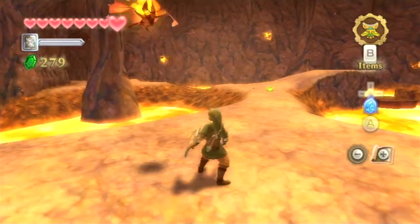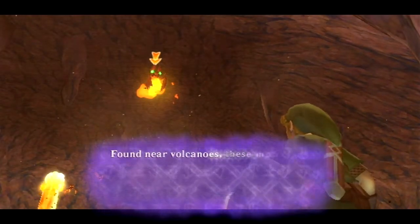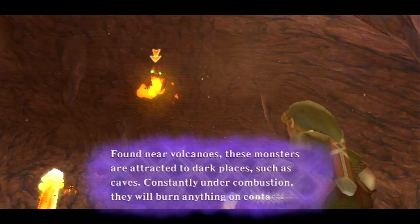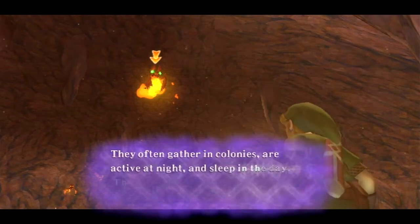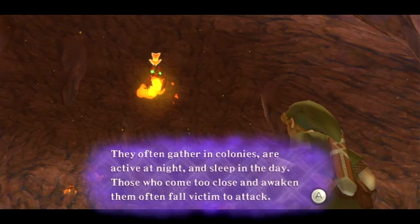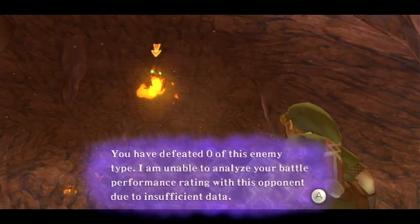These look familiar - target lock: Fire Keese. Found near volcanoes, these monsters are attracted to dark places such as caves. Constantly under combustion, they will burn anything on contact. They often gather in colonies, are active at night, and sleep in the day. Those who come too close and awaken them often fall victim to attack. Well, this sounds familiar - that's about to change, isn't it?